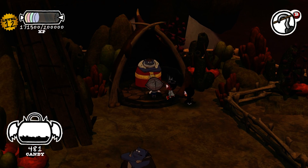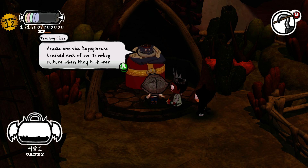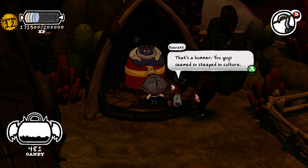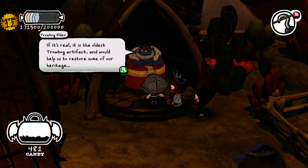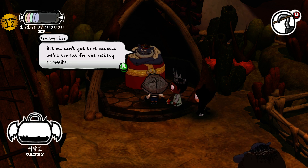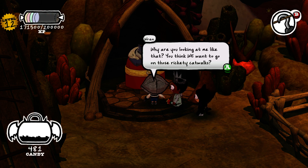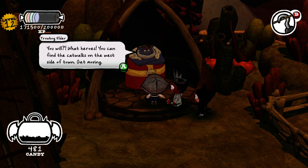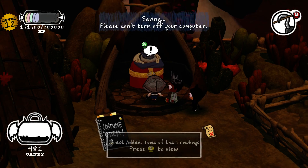Let's talk to this character. Nice pagoda, you must be the Trovag Elder. He says he's the geezer around here — it used to mean something, but the Repugnarchs trashed most of the Trovag culture when they took over. Not all was lost — legend has it the Tomb of Trovag still exists deep in the cliffs of a cave somewhere. If it's real, it's the oldest Trovag artifact. He asks if we can help restore their heritage, since they're too fat for the rickety catwalks. We'll look for the catwalks on the west side of town.